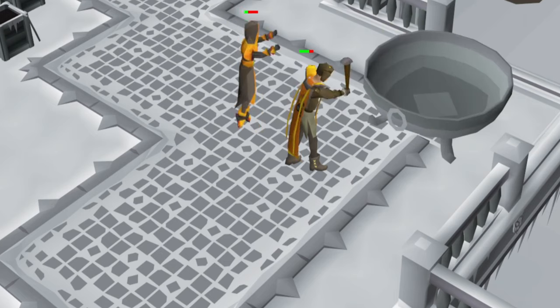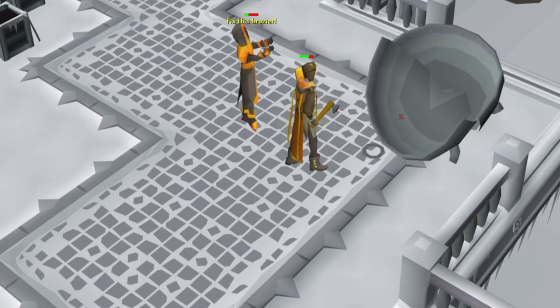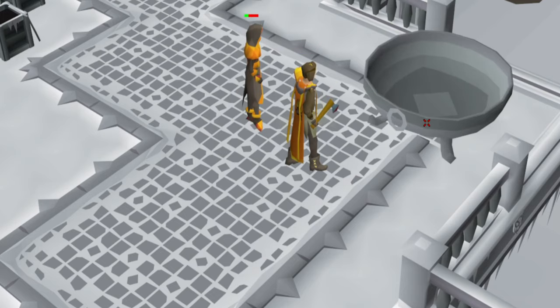Braziers can be repaired by left-clicking them as long as you have a hammer in your inventory. This will provide Construction experience based on your Construction level, provided you have a player-owned house.